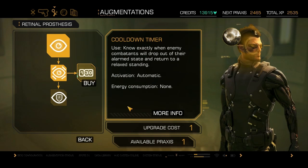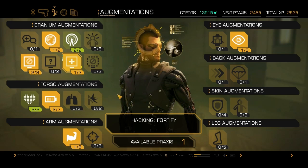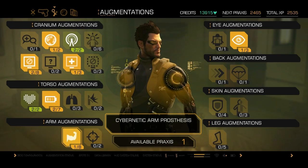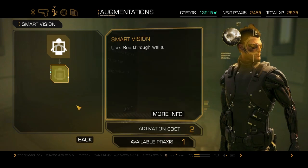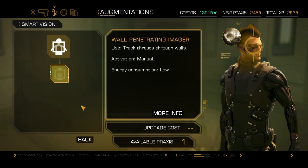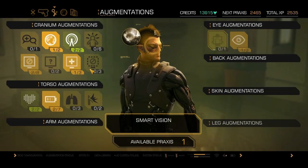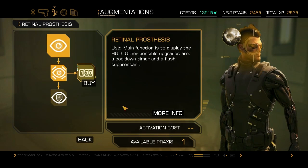As you can see, the player's got one upgrade at the moment. It does say available Praxis at the bottom there, so that's the augmentation upgrade. It says total XP and next Praxis. So you've got to get 2,467. So your total XP is just a constant marker of how much XP you've got, and then next Praxis is the next upgrade you can use on yourself.